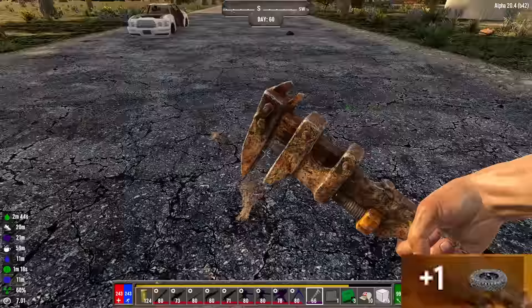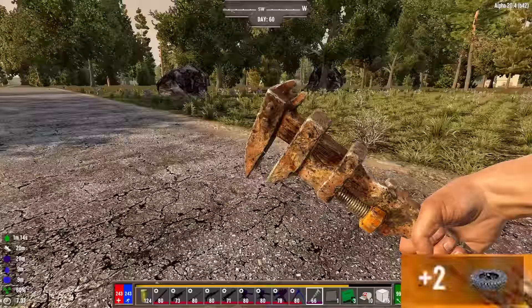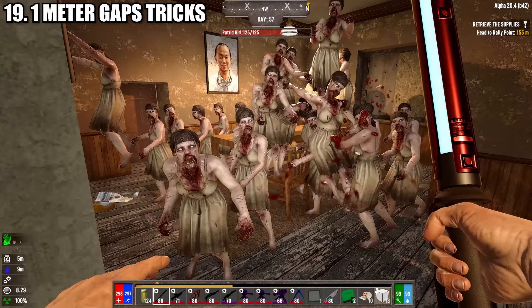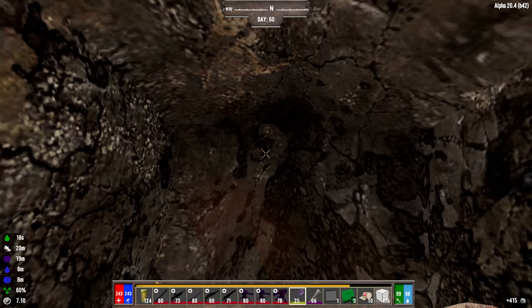Wheels can be found all over the map, both on the ground and often in garages. Using a harvest tool, you have a chance to obtain a functional wheel. When Salvage Operations is maxed out, you could even turn one dilapidated tire into two fully functional wheels.